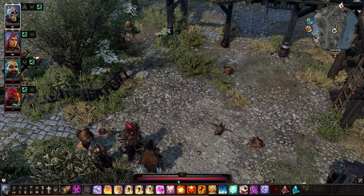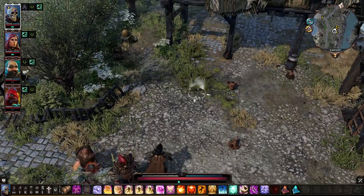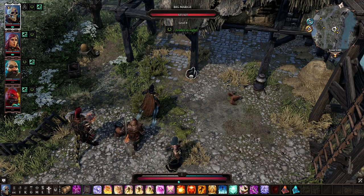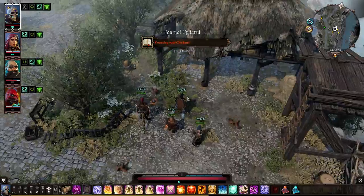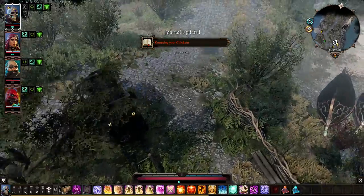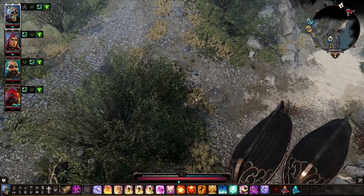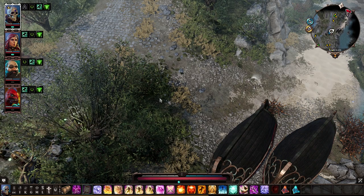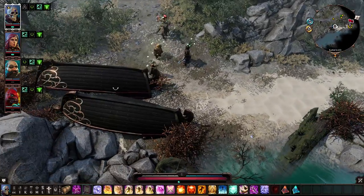The only combat you have to do involves things that are at level 9 or lower. Starting it off, you're going to want Pet Pal — you can respec at the ship if you need to — and you're going to want to talk to Big Marge over here.